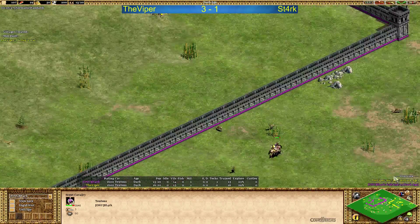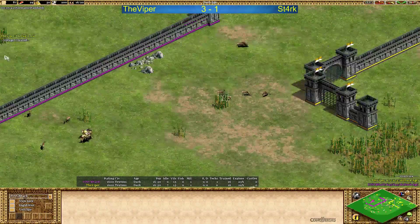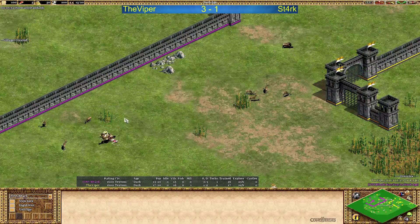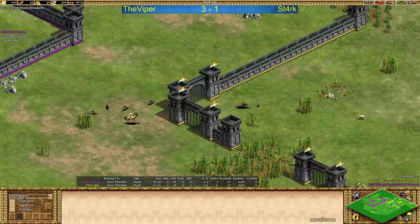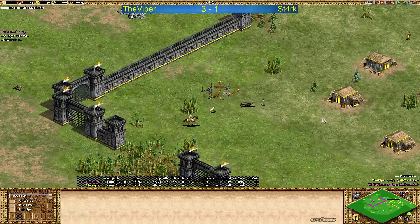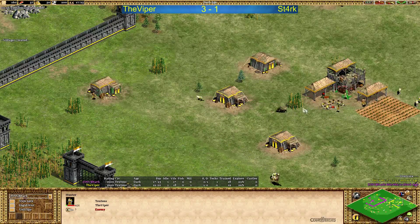The bear is very close. Scout fight actually between Viper and Stark — the lag is real. Viper is sending a villager to get the boar, and no loom for Viper. He is actually winning the fight. Stark saying OMG, and Viper getting the boar in — very nice. Sending a sheep to block the boar a little bit, but it's not happening. Viper might lose the villager — no, it's gonna be fine. A little bit late with the boar, but the villager is there.